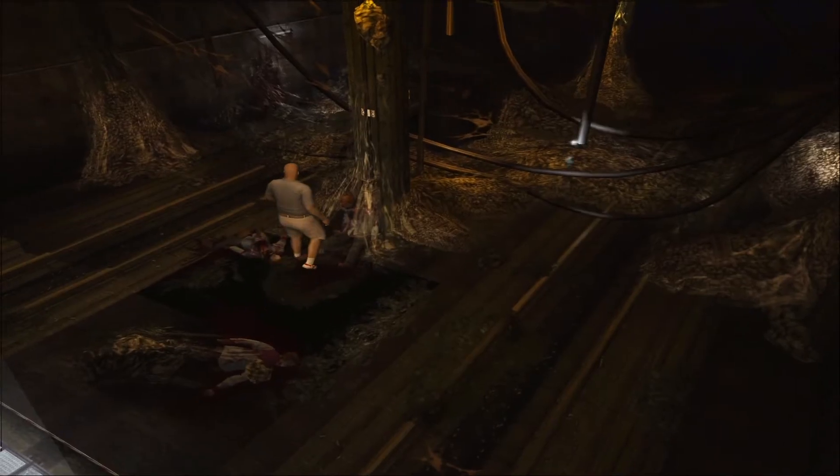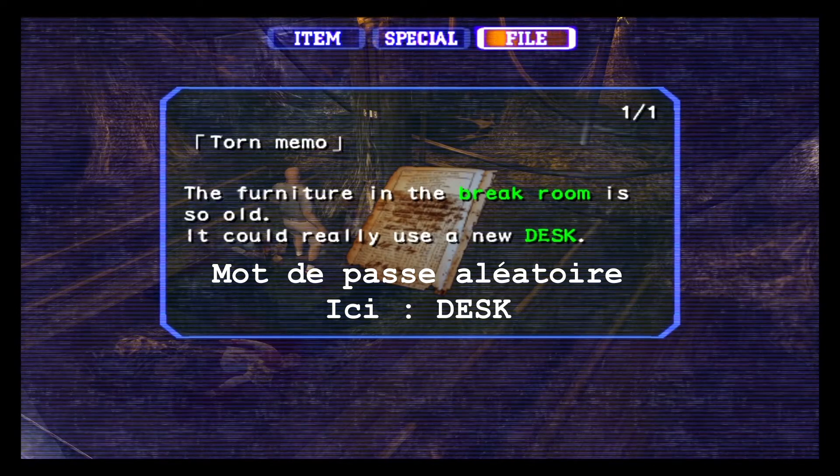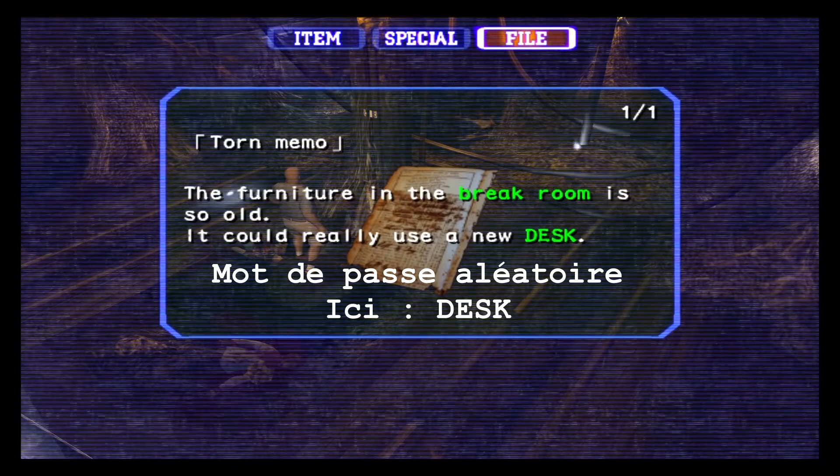Allez à présent au bout du tunnel est du métro, là où vous combattez le boss de fin de ce niveau, pour trouver et lire le mémo déchiré contenant un code aléatoire, ici DESK.